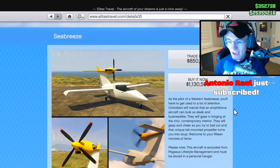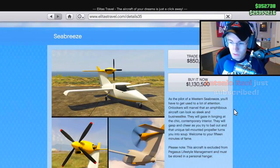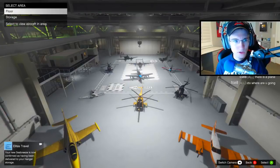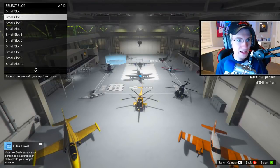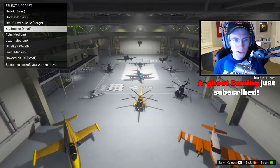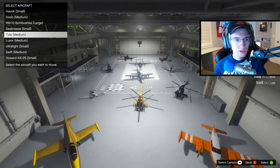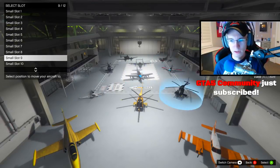It's a two-seater plane and it's pretty awesome. It's classified as a small aircraft, which is great. When I bought this my hangar was full — 20 out of 20 planes — and since the Seabreeze fits under the small category, I don't have to sacrifice much in terms of moving other planes around.